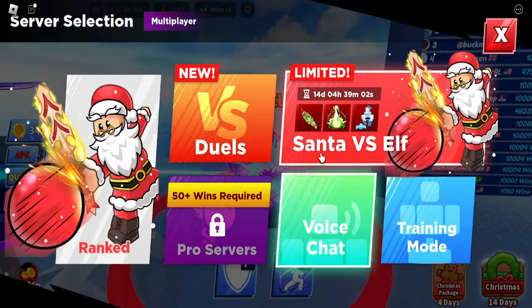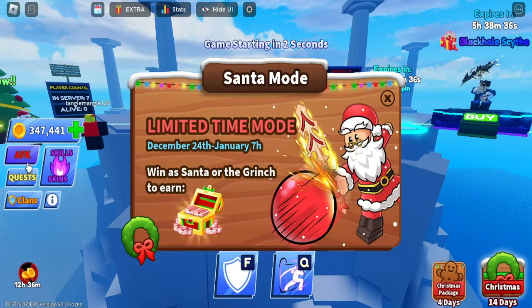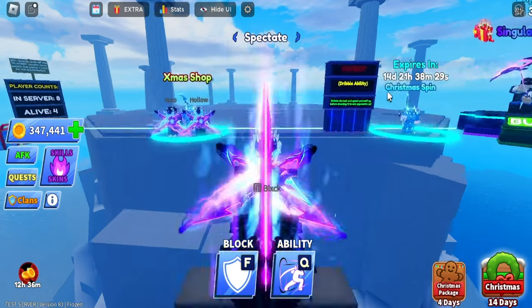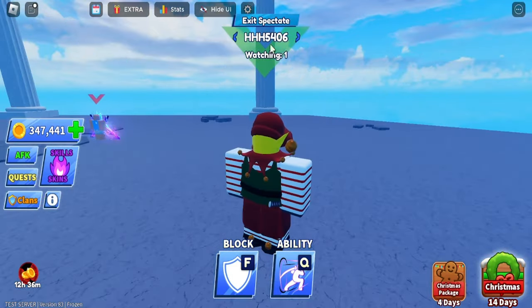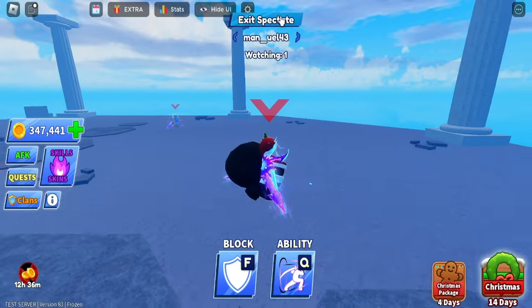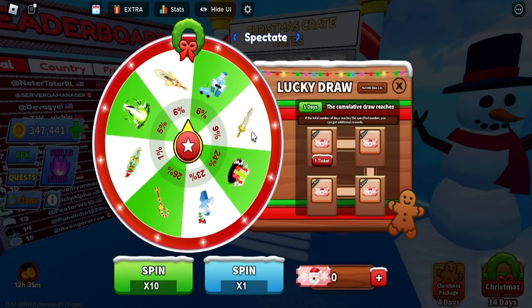The newest cool feature is server selection. In the Santa Verse Elf mode, this is basically juggernaut mode but limited time until January 7th. You win as Santa or the Grinch to earn stockings. You get randomly selected as one of the two — here's the Grinch. If you win as the Grinch or as Santa you can earn items, which you then use in a lucky draw — same system as juggernaut.